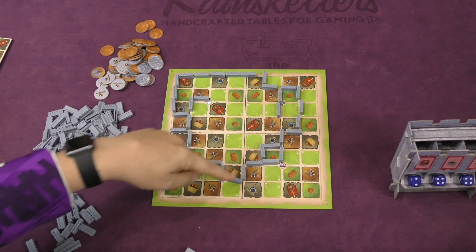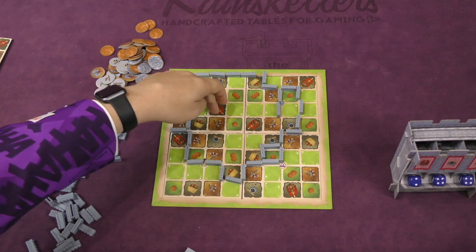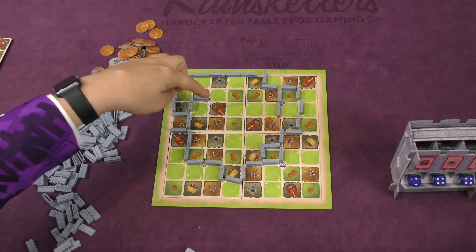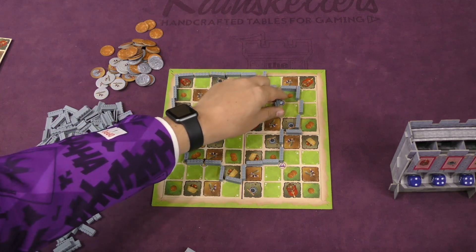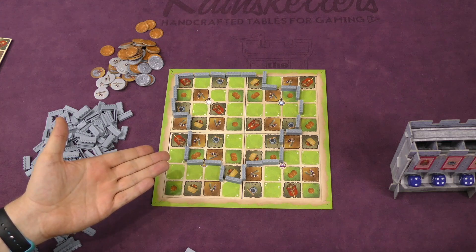As soon as someone has a complete perimeter that includes everything they need to have — so I need to have two churches, got them; I need to have four wells, one two three four; I need to have four houses, one two three four — you'll take off all the extra stuff that you don't need. So I take off all these extra walls, and you have your perimeter.